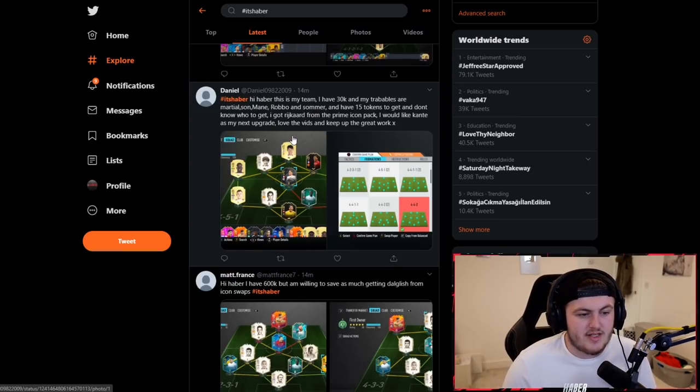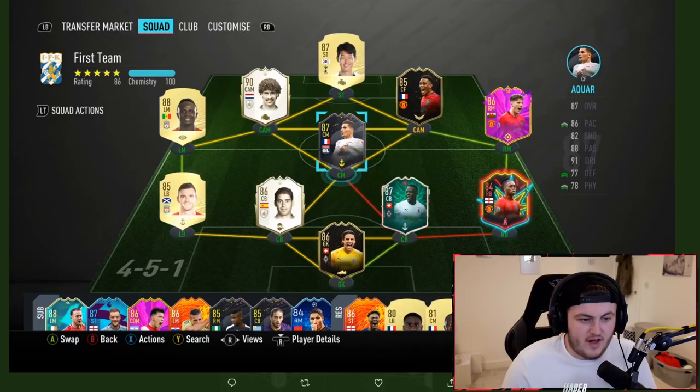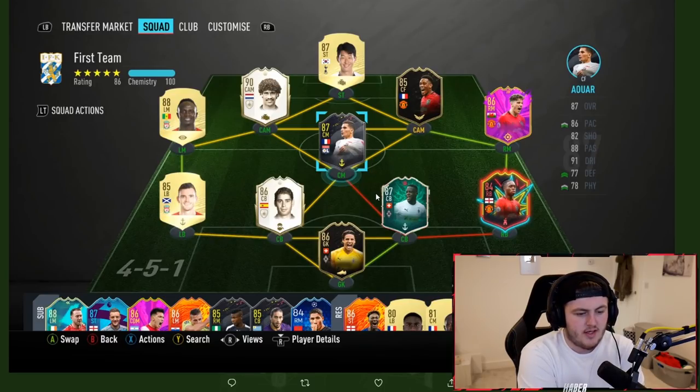The next team coming from Danu says he's got 30,000 coins and his tradables are Martial, Son, Mane, Robbo and Sommer. He's got 15 tokens and doesn't know who to get. He got Rykard from the Prime Icon pack and would like Kante as his next upgrade. Obviously you can't get Kante then. If that's who you want from your next upgrade, I'm not going to tell you to get somebody else. I'd also say try and upgrade your left back spot. You could change up your entire left side in the upcoming future. Something I think you should work towards is getting the player moments Alexandro from the SBCs. Work towards him, grind him, get towards him in the next few weeks to months and then get yourself a Brazilian left mid.